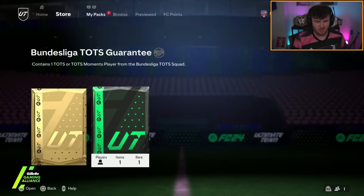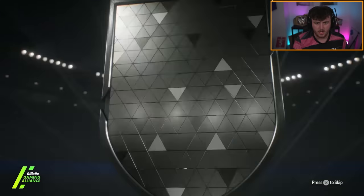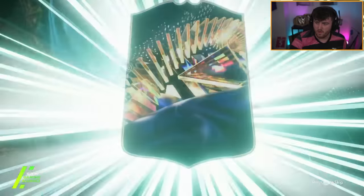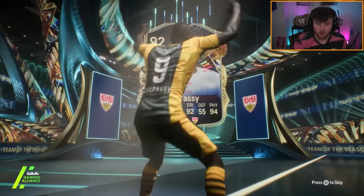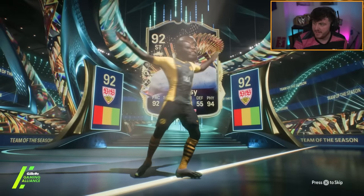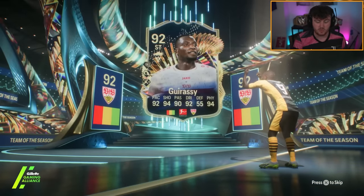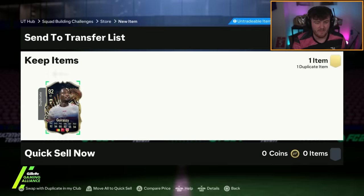We've got John's Bundesliga TOTS pack. Let's see who he's going to get. It's going to be a normal TOTS — Garassi. I think Garassi's not bad. If you guys have used Galazzo Drogba, it's a very similar card in game, but he doesn't win as many headers because he hasn't got the aerial plus. He's worth about 75k, about the same as the pack. He's already got him though — never mind.